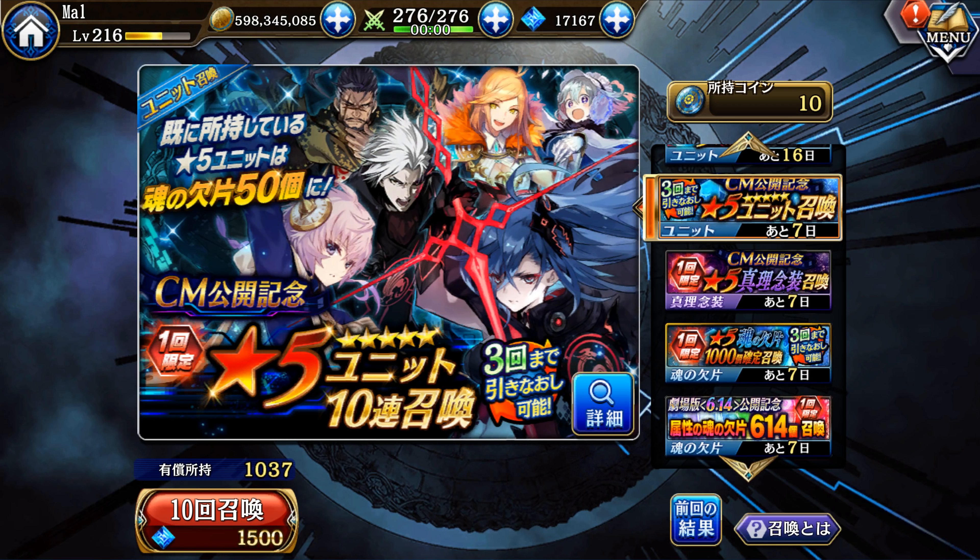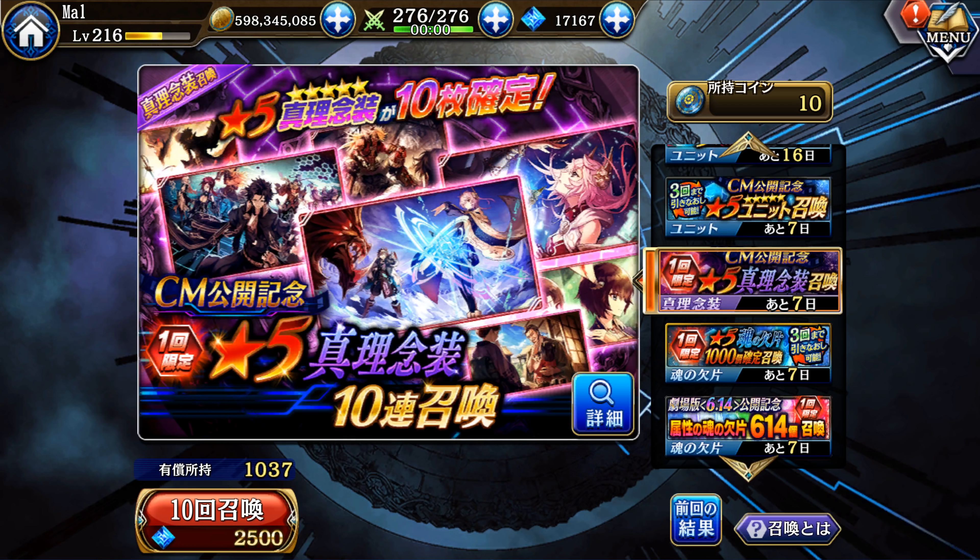Here we have a 10 five-star unit banner. The way this works is you have three chances to pull whatever units you want, and if you already have that unit it gives you 50 shards instead of the normal 25. It's definitely not a bad banner to pull on. One thing to note is that since the pool is so large the odds are diluted, but you do get three tries and it will include the newest units Nix and Dark Setsuna.